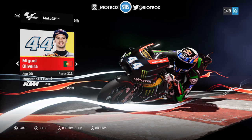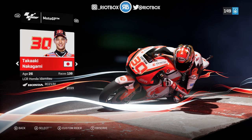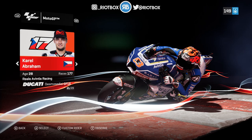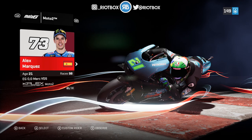Then we've got Miguel Oliveira on the Tech 3 KTM with his teammate Hafizh Syahrin. We've got Cal Crutchlow on the LCR Honda - that's my custom rider. We've got Nakagami, and Bagnaia on the Pramac alongside Jack Miller, with Tito Rabat, Karel Abraham, and Fabio Quartararo on the new Yamaha Petronas team with Franco Morbidelli.